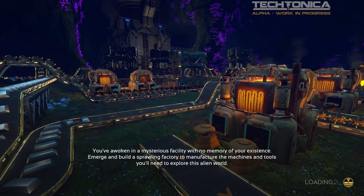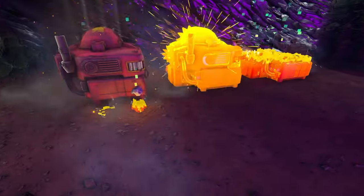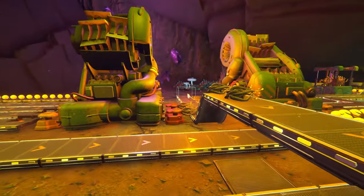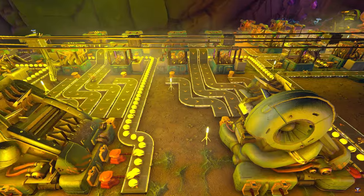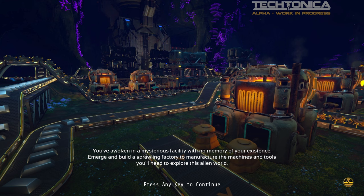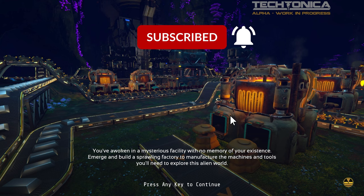Welcome to Tectonica! We're here in the Alpha. Thank you developers so much for a key. We're gonna have a first look today. Tectonica is a factory building game that has some similarities to Satisfactory, Factorio, and Dyson Sphere. It's set beneath the surface underground on an alien planet. So we're gonna jump in and find out what this game's all about.